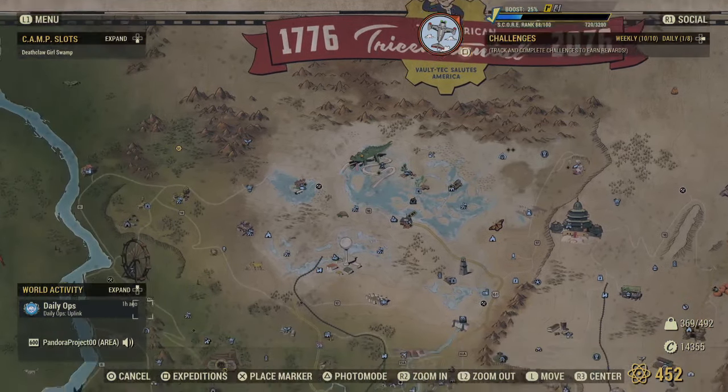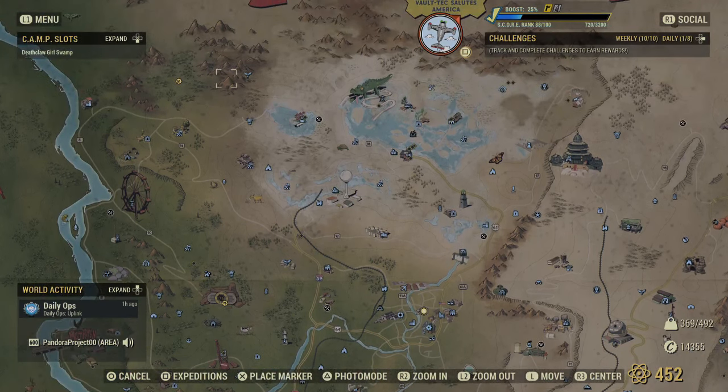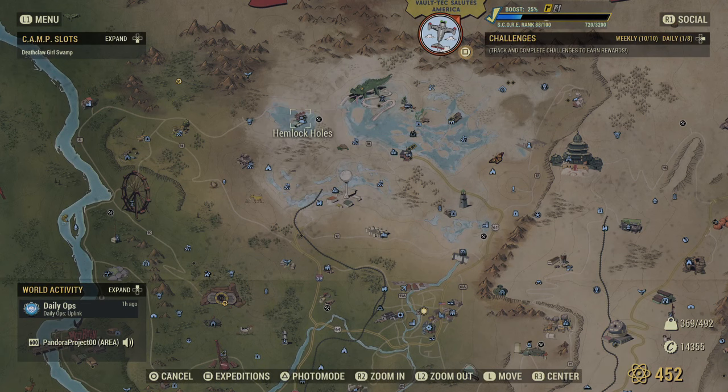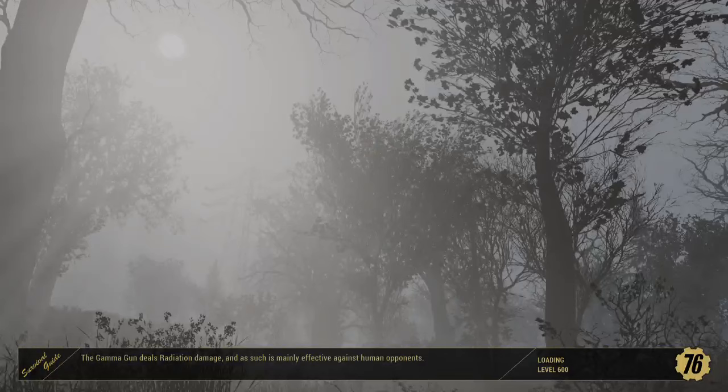I'm going to go over there for map reference. Here is Vault 76 — you're going to go north. You'll see the alligator; it's just west of that. You've got to go to the Hemlock Holes. It's the closest fast travel point.